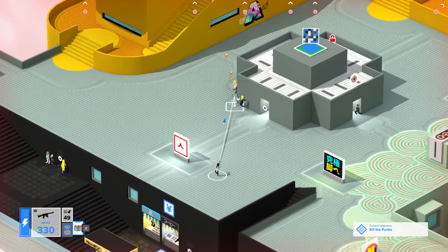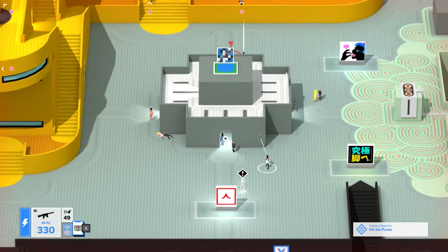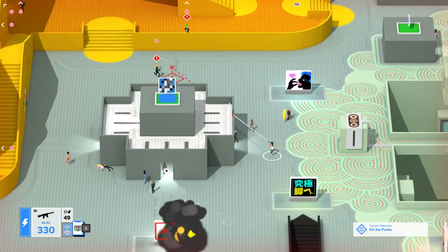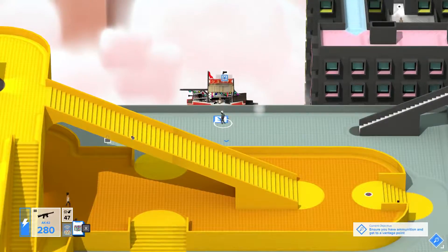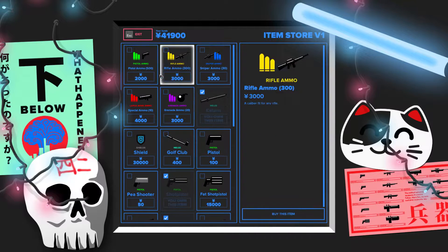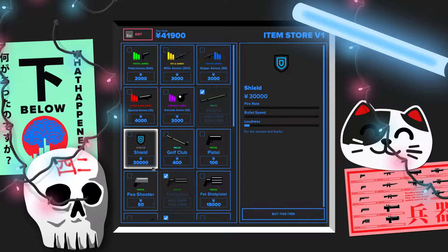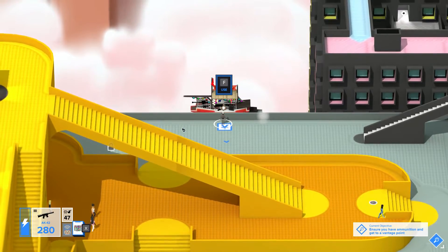You move around with the W, A, S, D keys, jump with space, right click draws your weapon, left click shoots your weapon, and very importantly you can rotate the camera around with Q and E. You can purchase a number of different weapons from various vendors around the map — grenades, rifles, pistols, bazookas, hand grenades, lasers, and a number of other weapons as well — which will allow you to play the game in a way that best suits your play style.